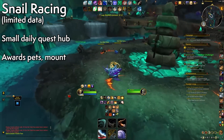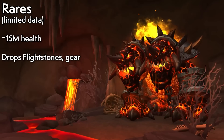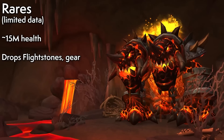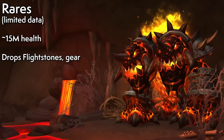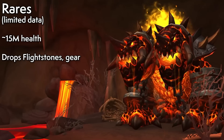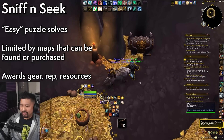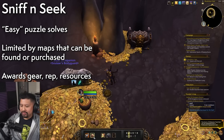There are a bunch of rares dotted throughout the zone. At the moment their loot tables are pretty limited, but more importantly there's no reputation that comes from these rares so far — and that's not exactly a bad thing. Sniff and Seek is an event you can do at least a few times a week. You team up with a Niffen buddy and explore a number of different caves where there are puzzles to be solved and sometimes killing to be done.